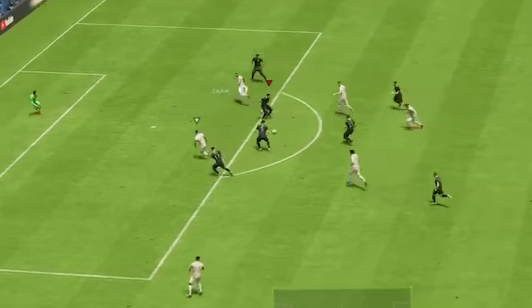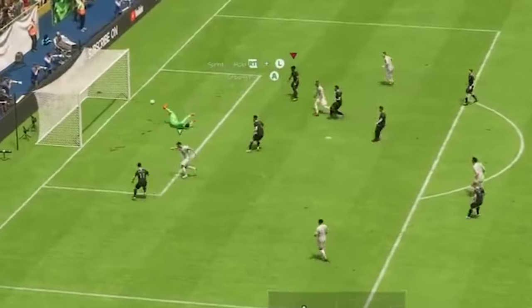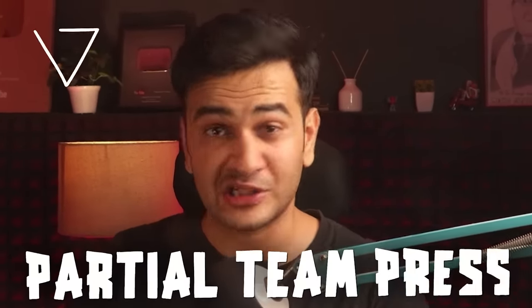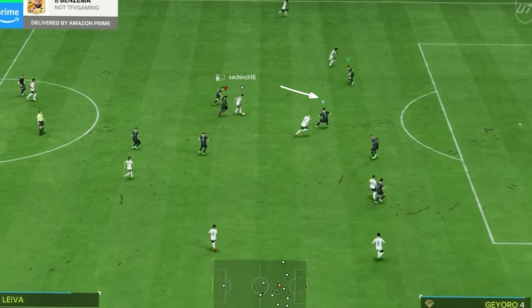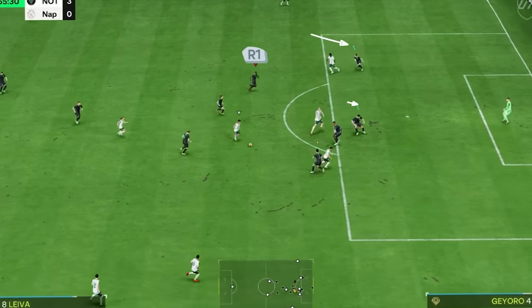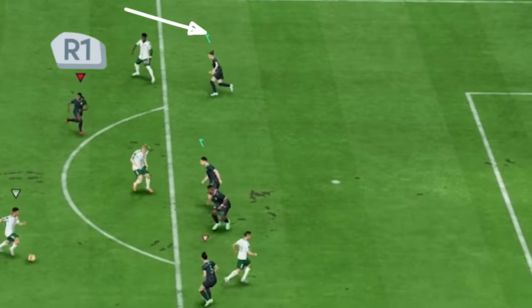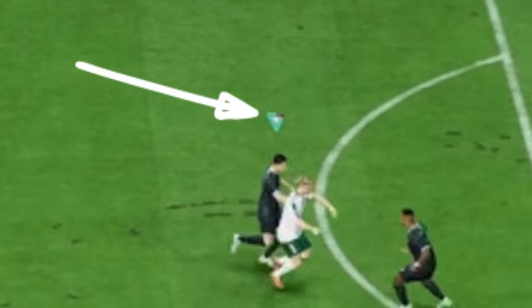Struggling to defend in FC 24 and conceding easy goals? That's probably because you don't know how to press the ball. You need to learn the partial team press — double tap R1 and then hold R1, and two of your players will try to pressure the opponent and track runs to win the ball back.